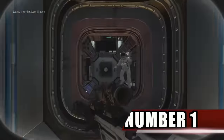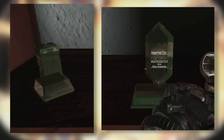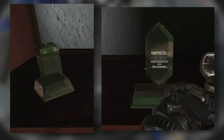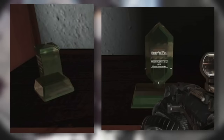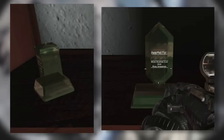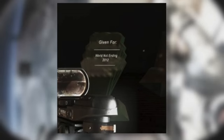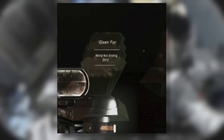Number 1. On a shelf in Ghosts, there are two awards, one of which is shaped like a rupee from The Legend of Zelda and another is shaped like the TARDIS from Doctor Who. The Rupee award reads 'Awarded for Most Bushes Cut and Most Pots Smashed,' and the TARDIS award reads 'Award for Largest Interior with Smallest Exterior.' Additionally, an award can be found for World Not Ending in 2012, a reference to the Mayan Calendar and the belief that the world was set to end in 2012.